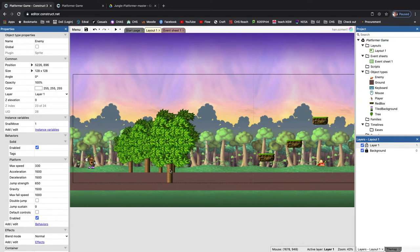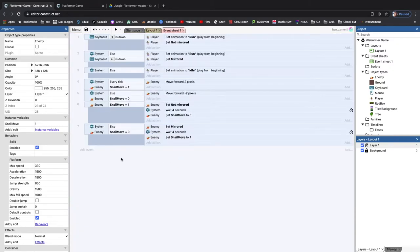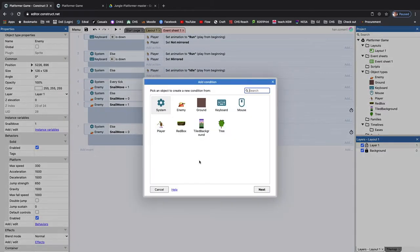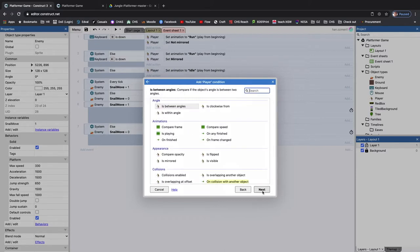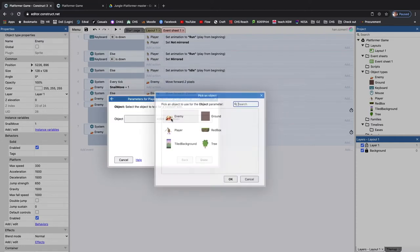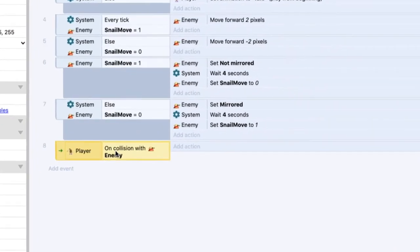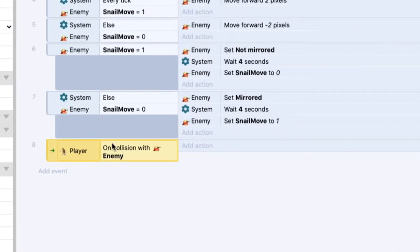We'll focus on the enemy interaction first. We're going to code it so that when the player hits the enemy, the player resets back to the start of the game. So let's go over to the event sheet and add a simple event: on collision with another object - and we're going to choose the enemy. Hit done. That is our simple event - the player collides with the enemy.